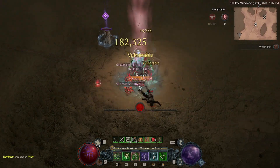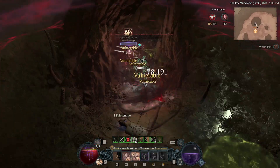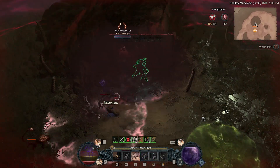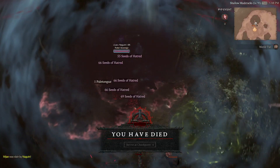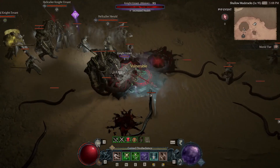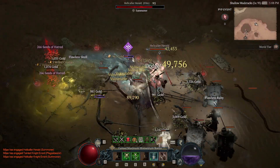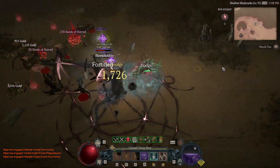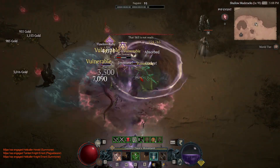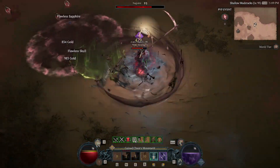One thing I did notice is that a lot of the items I got were decently high item level — the average legendary was around 785 item level. This was all done at level 100, so there is a chance I naturally find higher item level things at that point, but still noticeable.